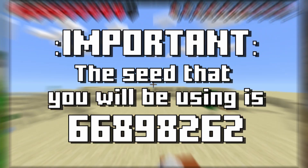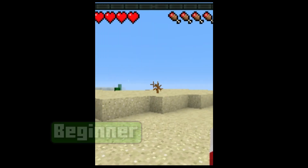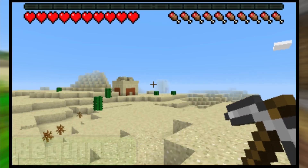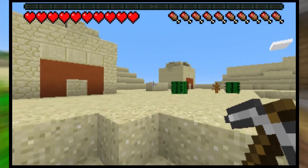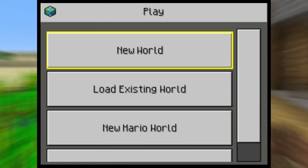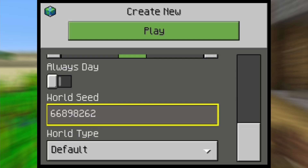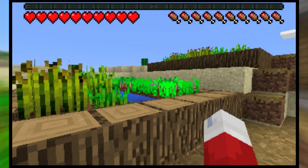Now that you have everything you need to know to start speedrunning, let's get into the run itself. If this is your first time speedrunning Minecraft 3DS, then this section is right for you. If you already know the basics or know what the route is like, then skip to either of these sections. Now, let's firstly begin on the Minecraft 3DS title screen. Make sure you have started your recording and create the world. Once you spawn in the world, you will be traveling right to go inside a nearby blacksmith.